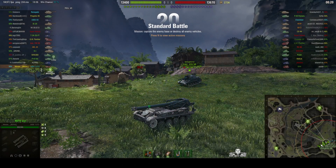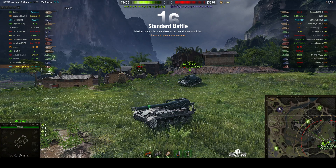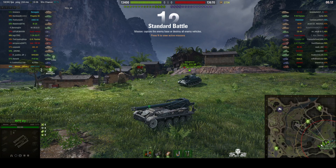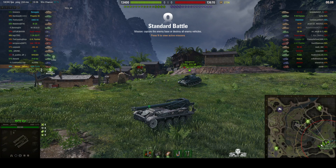Welcome back to WhatRTNibs with General Disturbance. This is an AMX 13 F3AM, it's a tier 6 French SPG, located on the south eastbourne of Pearl River and it's under the command of Moose.